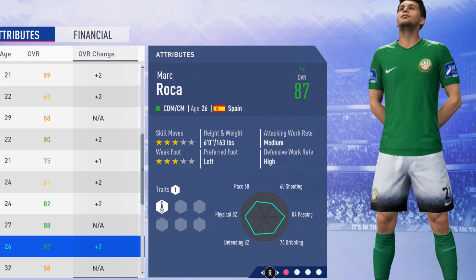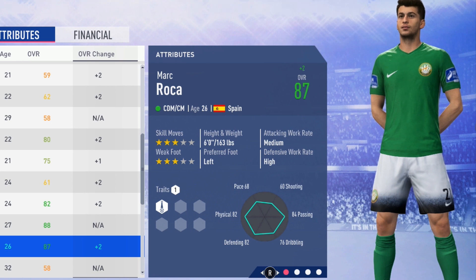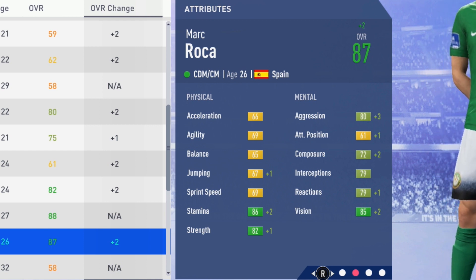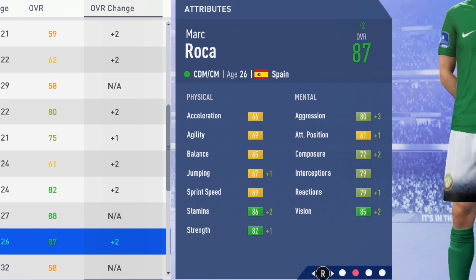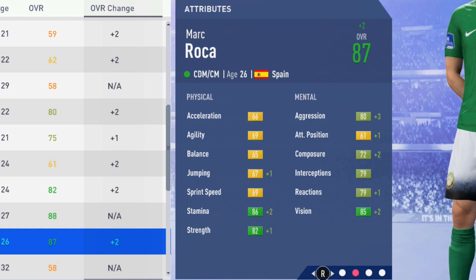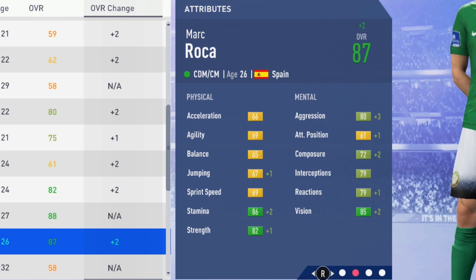Now we see his potential: 87 overall at age 26. Again, six foot, left foot, medium-high work rates, three-star weak foot, and three-star skill moves — good work rates for a CDM. Looking at the individual attributes at potential: 66 acceleration, 69 agility, 65 balance, 67 jumping, 69 sprint speed, 86 stamina, and 82 strength. Mentally: 80 aggression, composure, sitting on interceptions and reactions, and 85 vision, along with 61 attacking position. Definitely some very good attributes for a CDM — especially the stamina, strength, and vision.